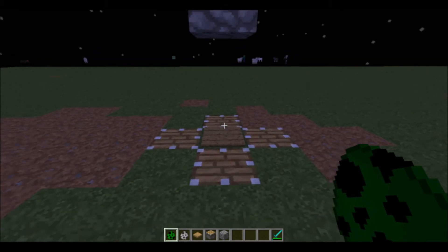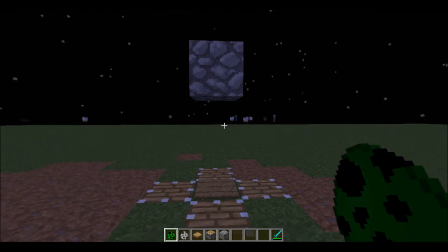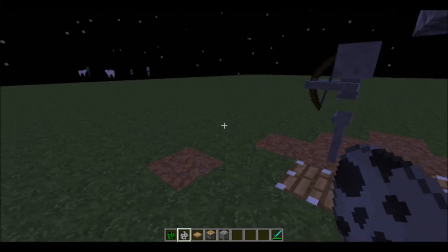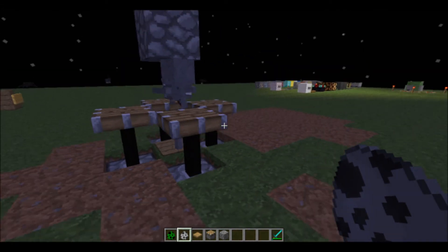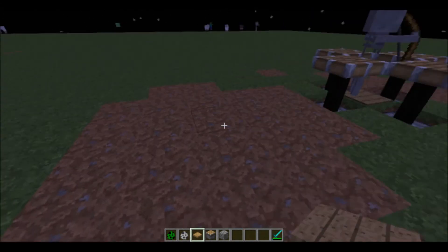What you want to do first, you want to build this using one pressure plate, four pistons and two blocks. Whatever block you want to use is fine. So if I just try and push the skeleton in here now, it would be much much better if he just spawned in there already. But you can see they pop up when he hits the pressure plate and he's trapped now.